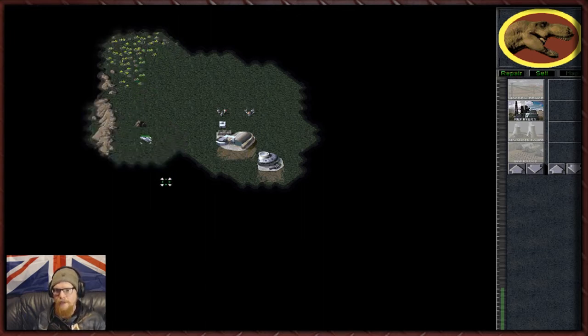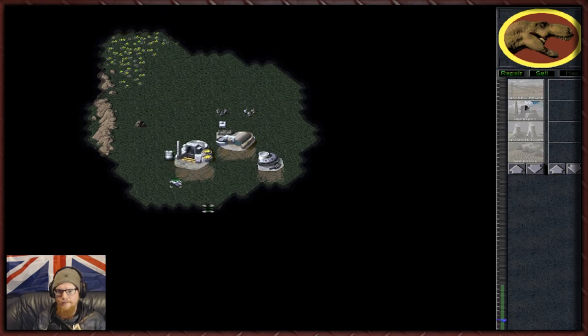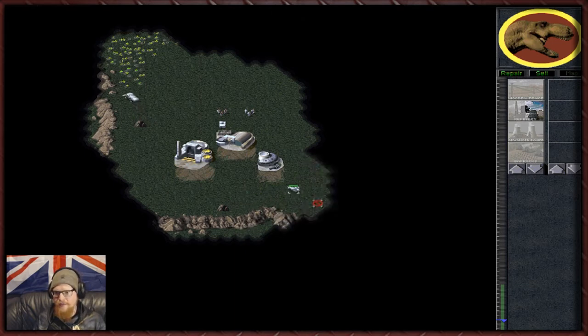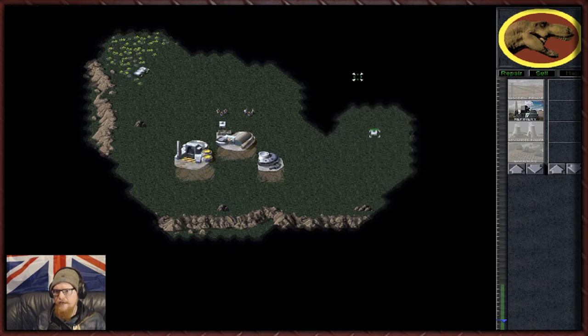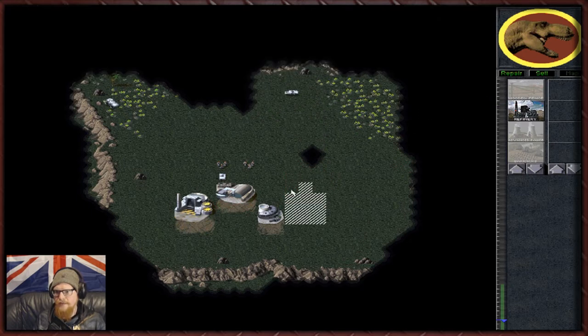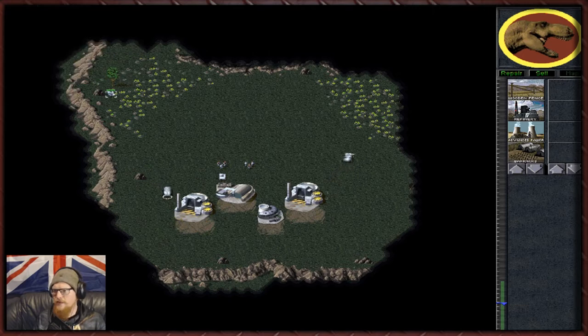Now with Nod what you could do is really tank the place - by that I mean you can focus on turtling the whole base, building loads of obelisks of light and that kind of stuff. But as GDI we have to use our muscle, because after all that is what GDI is known for. Nod is the brain, GDI is the brawn - still not feeling 100% correct but I'm getting there.